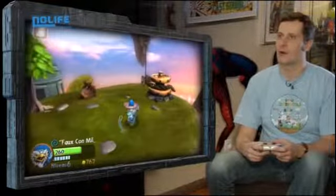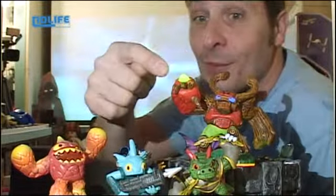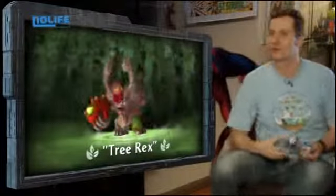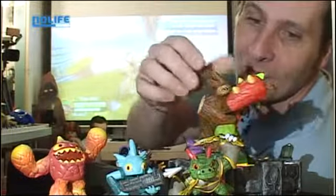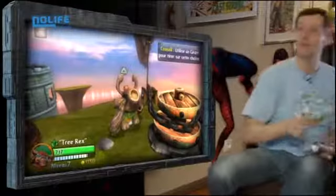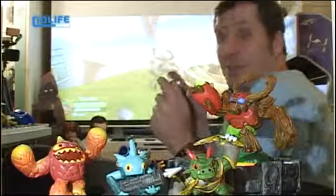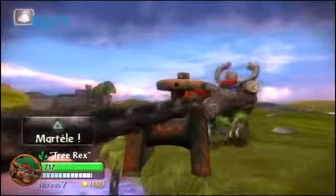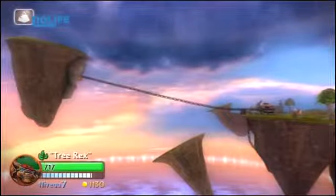J'arrive dans un coin un peu secret. Là, il faut tirer des grosses chaînes — j'ai besoin d'un gros costaud. Je vais reprendre Tri-Rex. Regardez, lui aussi s'allume — le bras s'allume et il a les yeux qui s'illuminent. Je trouve qu'il a vraiment la classe — regardez cette figurine, elle est juste magnifique. Et surtout, c'est exactement la figurine qu'on retrouve dans le jeu — c'est vraiment les mêmes.